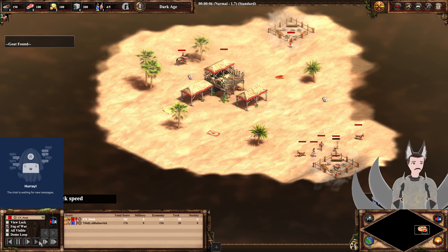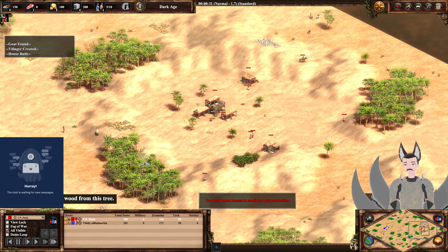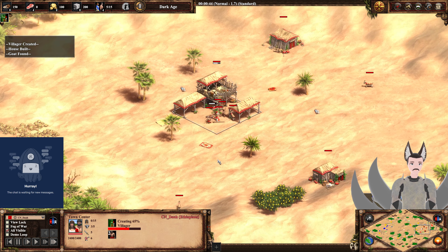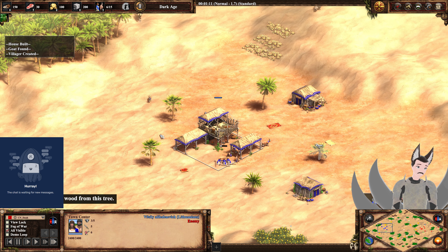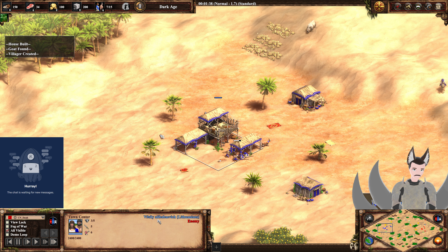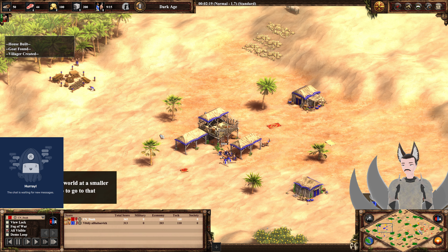Greetings everyone, and Grade here with another Age of Empires 2 Definitive Edition replay. Spawned on the bottom right side as the Red Ethiopians, we have CN Daw. Spawned on the left side as the Lithuanians, we have Sili-Ali-Baba-Ik-Vivik — Ali-Baba-I-Vak? I have no idea how to properly pronounce that.